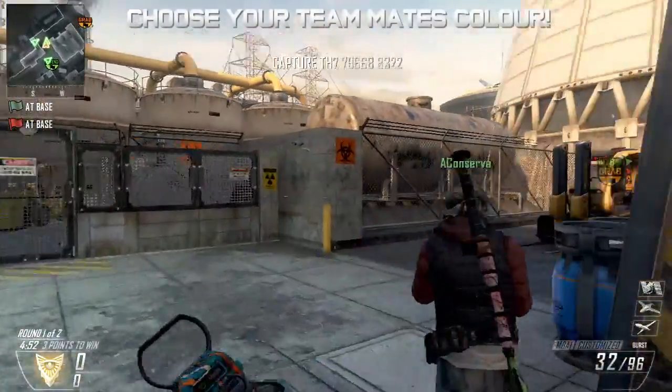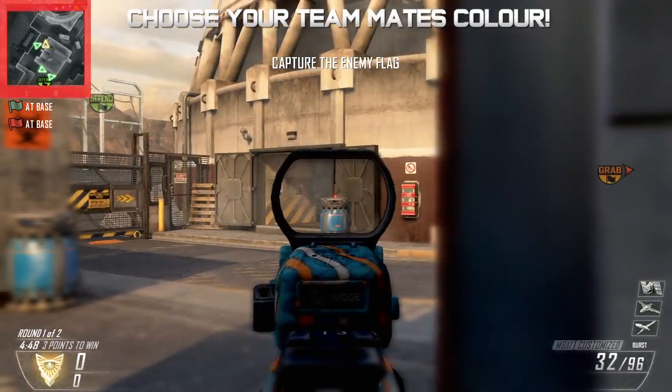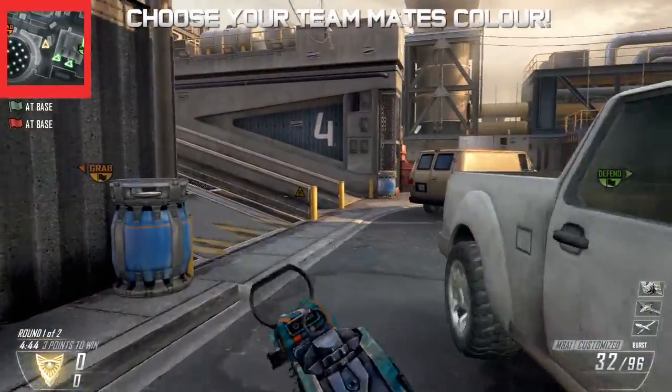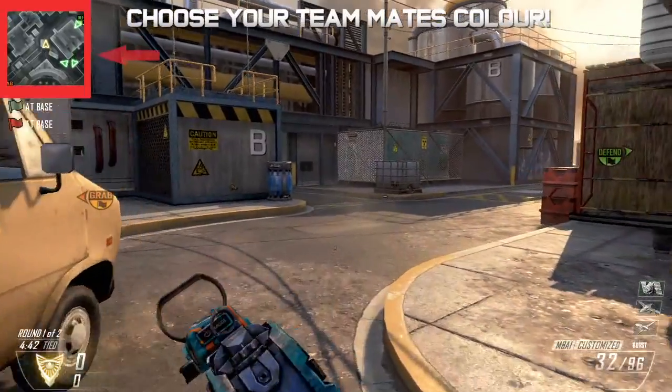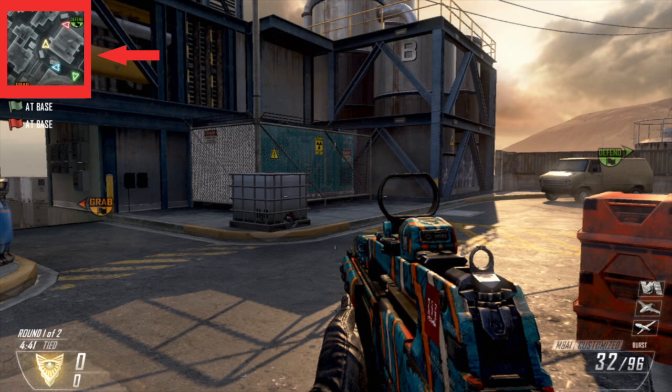One final thing I want to talk about today is colour-typing players on the map. When you're playing competitive you've often got four or five teammates who are all one colour — blue or green — and it can get quite confusing when you're trying to direct someone to an enemy. By giving someone a unique colour like red, you could say 'red person, look behind you, there's an enemy,' and I think that would be quite useful in competitive gaming.